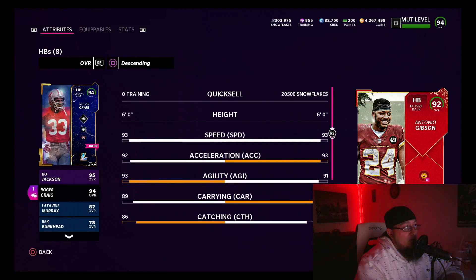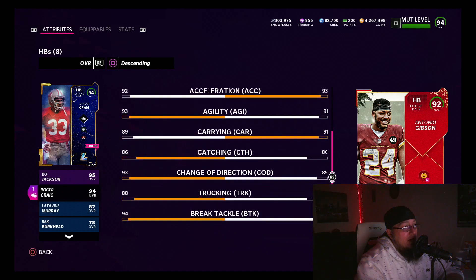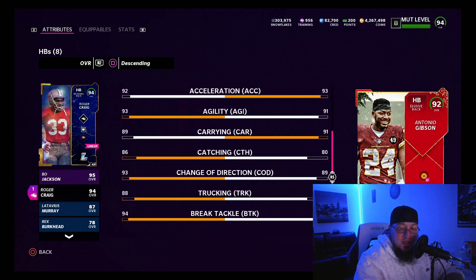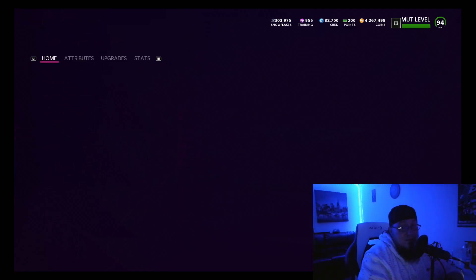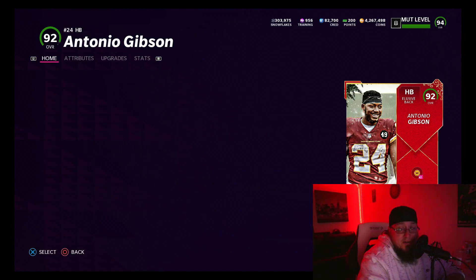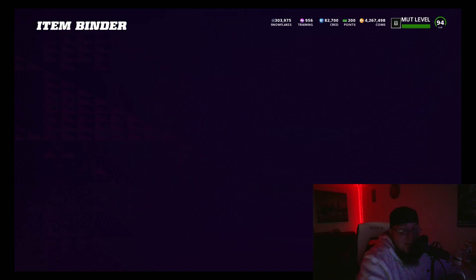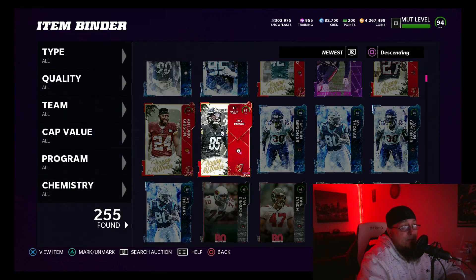Roger Craig unpowered is basically identical to Antonio Gibson powered up, and he's a free 90 overall that you can get if you complete the set, or go do the solo objectives. You can also purchase one of these for $8 in the store — I don't really like purchasing stuff, but for $8 you get 200,000 coins, so not bad. Or if you just want to pick a player to add to your squad, these are some pretty decent players.